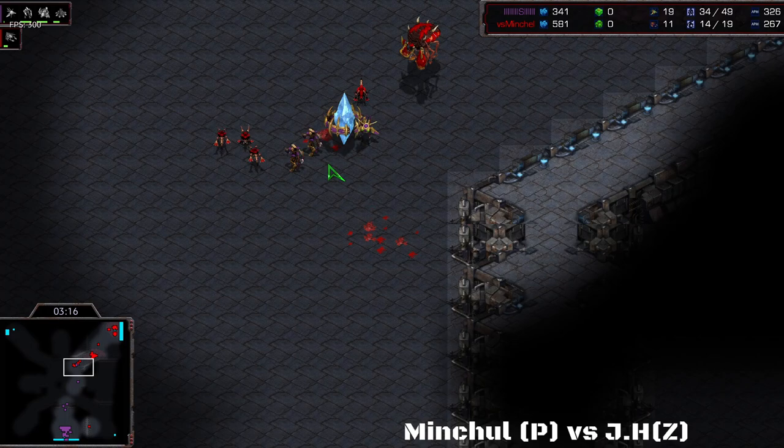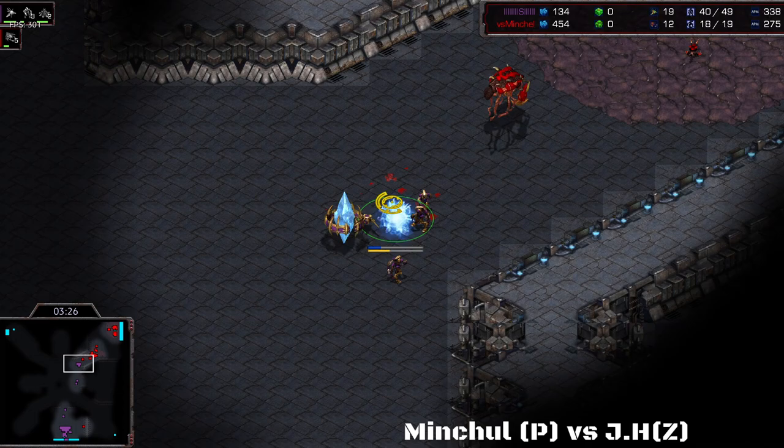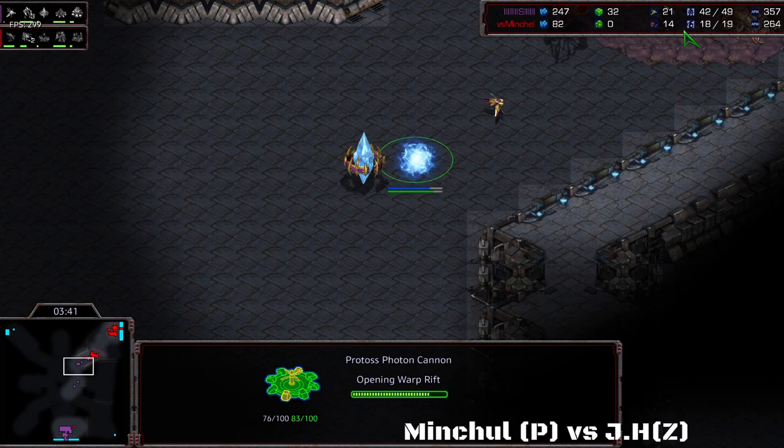This game is looking pretty good for JH, although JH is trying to get the probe. But Mitchell micro-ing the probe expertly keeps it alive, doesn't lose the cannon either, kills almost all the zerglings, and JH gets out-micro'd quite nicely — although it didn't seem to take Mitchell much effort. But that does help Mitchell set up that frontal push he's definitely going for, because he already has one gas running and a cyber core on the way, and adds a cannon in front to keep zerglings away.